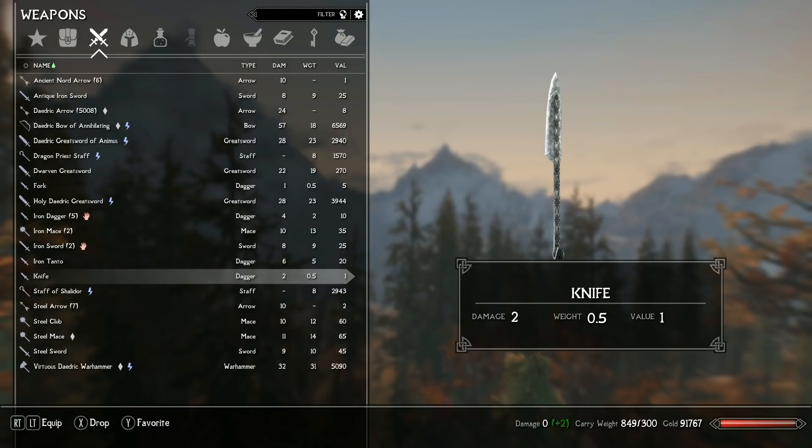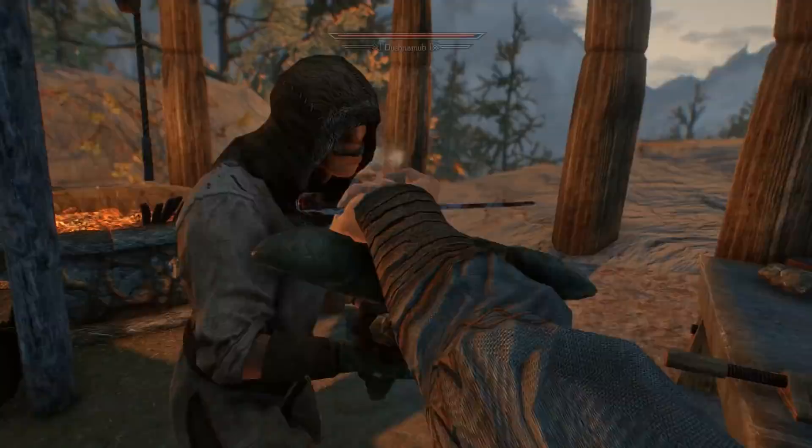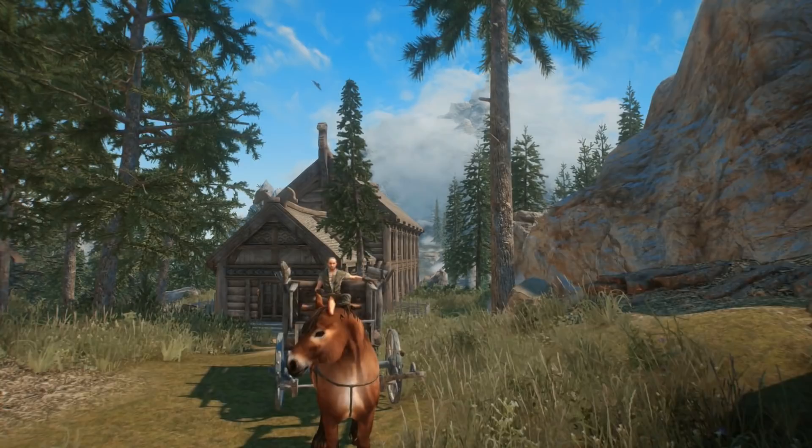As a bit of a bonus item, you can also obtain and equip certain kitchen knives in the game as well. These are twice as effective, dealing a whopping 2 base damage versus the fork's 1. So at the end of the day, maybe it's for the best that these objects don't leave our dining rooms.